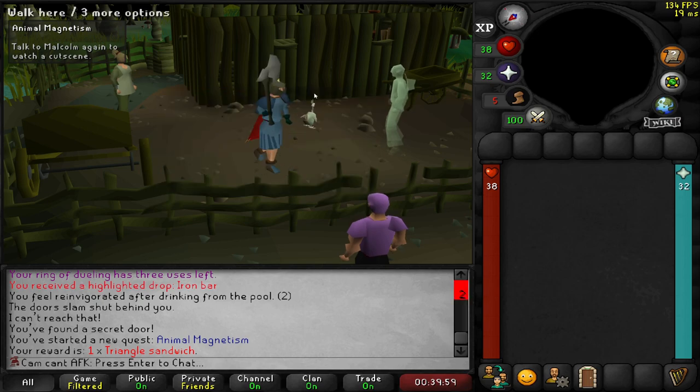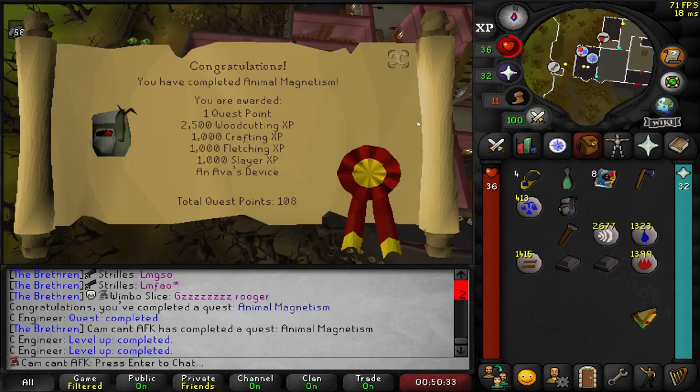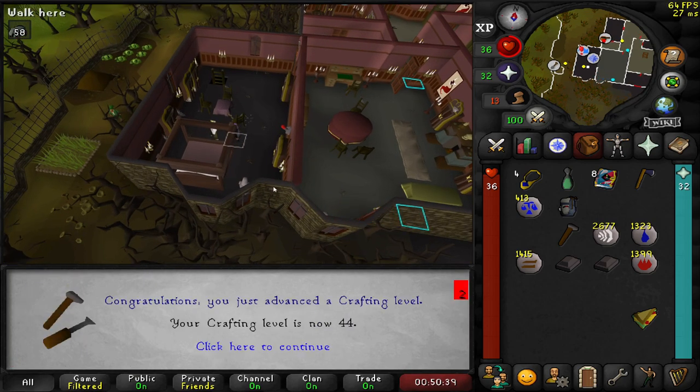Quick question: what do you think the most badass NPC is in the entire game? Whatever you said, it's wrong, because it is Cowkiller from the Animal Magnetism quest. And that is Animal Magnetism complete, so now we've got a nice little Ava's backpack for our range setup.